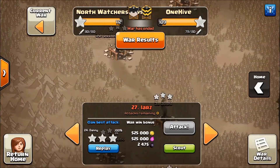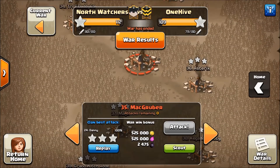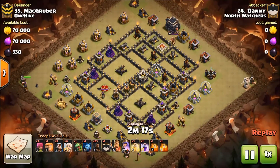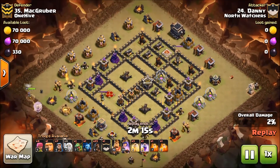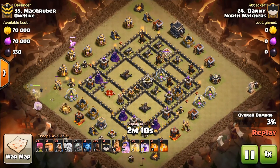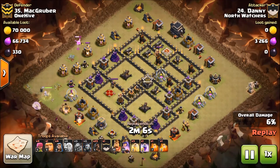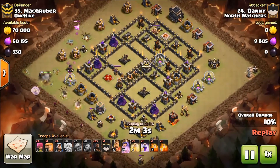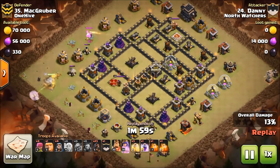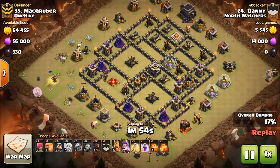Next we'll go to number 35, also by Danny. Here comes his Queen, healers are down. You can tell with that Baby Dragon he's trying to funnel his Queen into the base — see how he's dropped the wizards at the bottom. He's basically trying to make a charge into this base, doing a great job. The Baby Dragon goes down right before hitting that mortar, so he throws a hog to try to pull the CC.